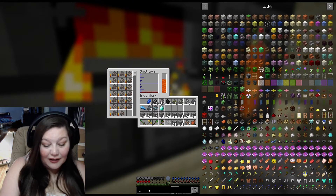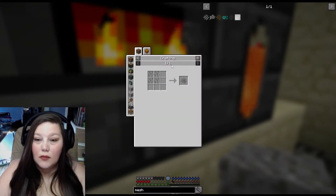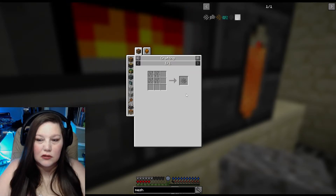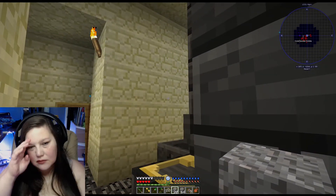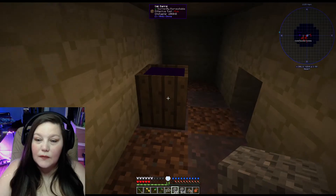So for the iron mesh, what do we need? That's it — just four iron bars? Wait, that's it? Oh okay, well while that's doing, I also just made some witch water.